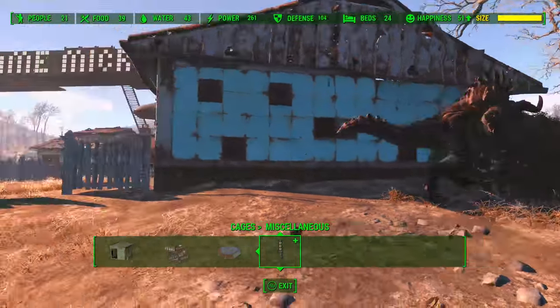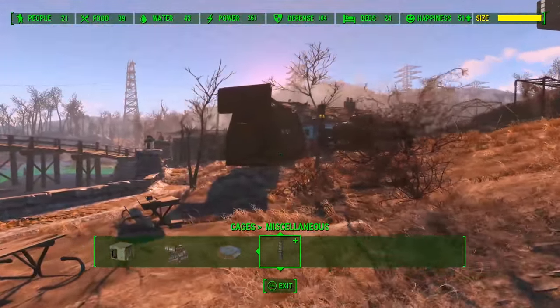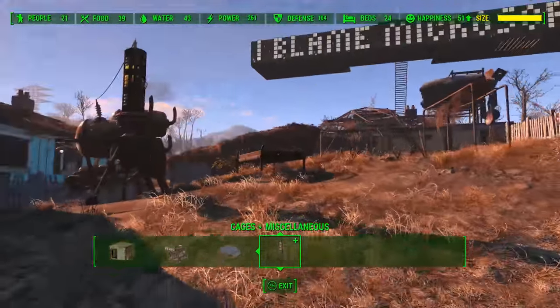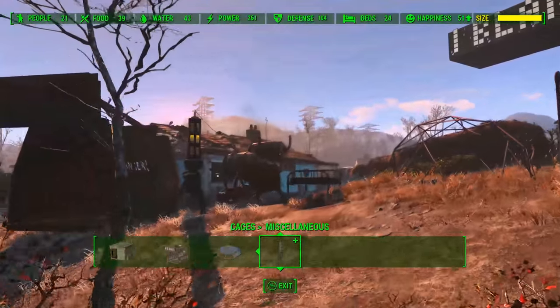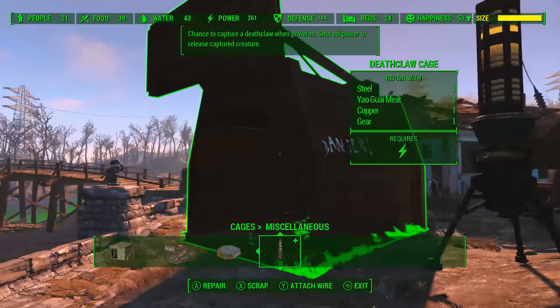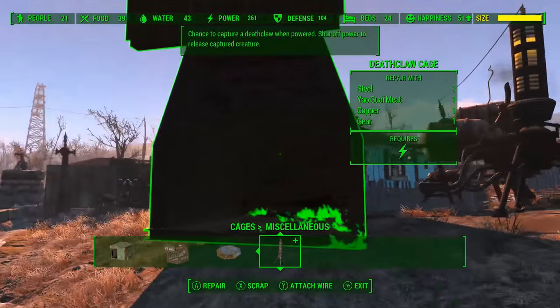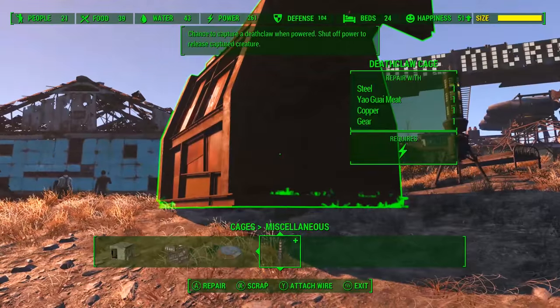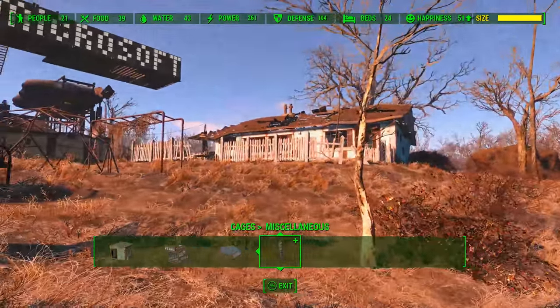Anyways, there you go. That's how you catch and tame something. You catch it in one of these cages, and if it's an animal — like a deathclaw or one of the bears or whatever — you can tame it with the beta wave emitter. However, if it's a human, like a raider or something, they won't be tamed. They will not be your friend. You can catch them, but when you release them they'll just attack you.